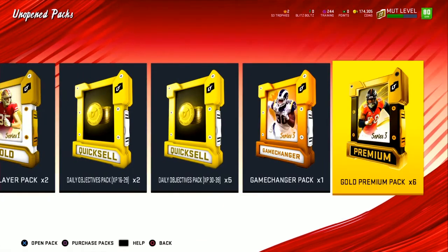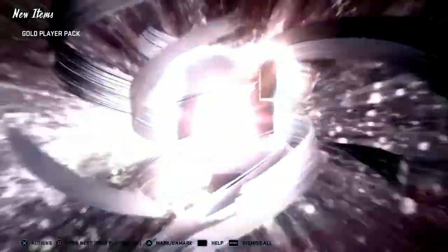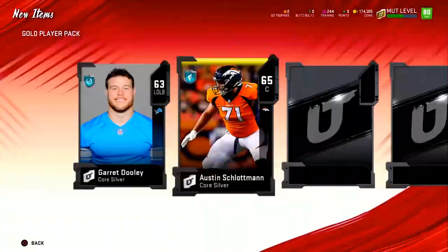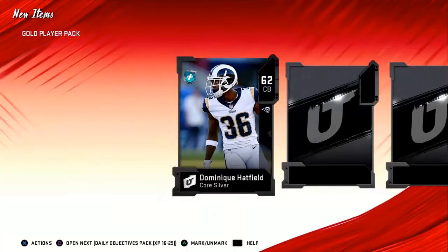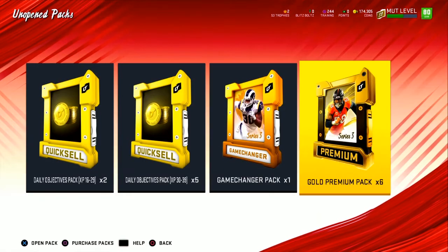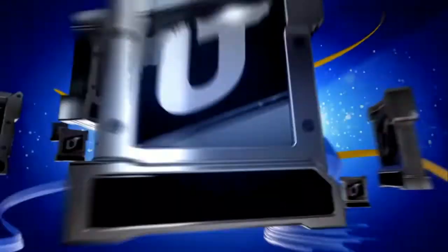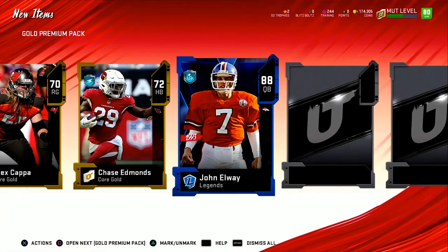Those NFL 100 packs are all done. Now let's get into the other random packs — let's open up these gold player packs. I got these from solos and challenges. Alright, nothing great there — got Dante Moncrief, ex-Colts player. Give me an elite... no elite, cool. I'm going to save the game changer pack for last. Let's open up the gold premium packs. I got these from the blitz promo during Black Friday.